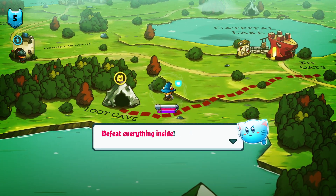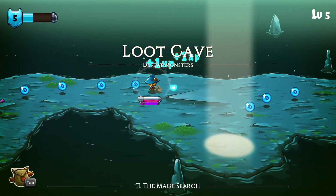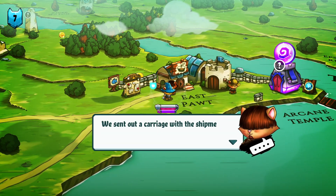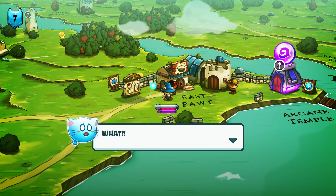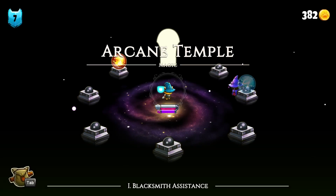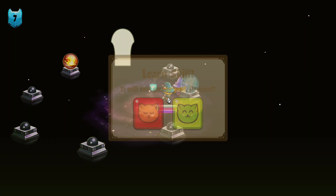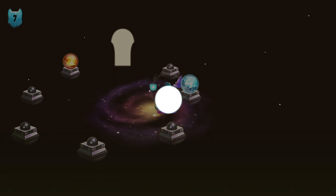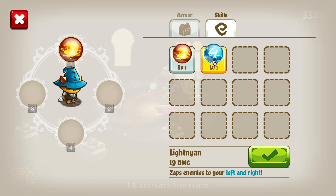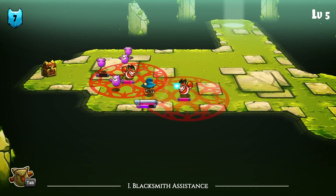Oftentimes these quests have multiple chain quests with a little overarching mini story. What's a bit odd is you have to constantly go back to that first bulletin board to get the next quest in the chain. I think they intended you to bounce between all these different towns, since the recommended level for quest chains increases exponentially — do a bit of this quest, a bit of that one, and keep rotating.